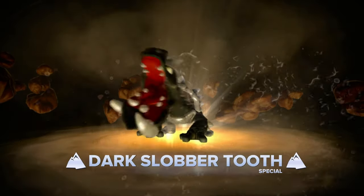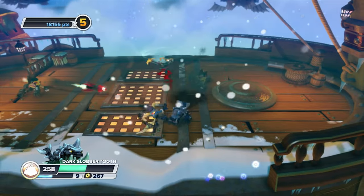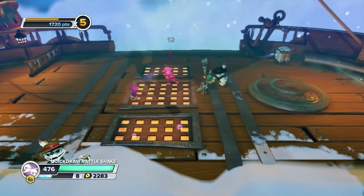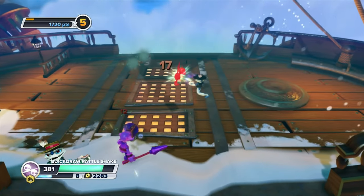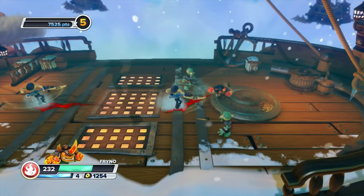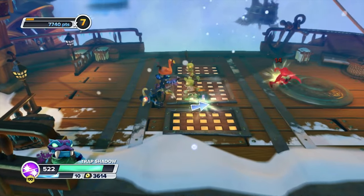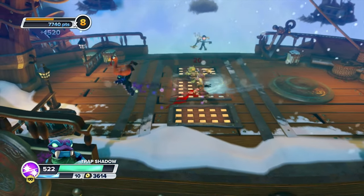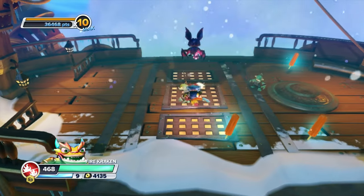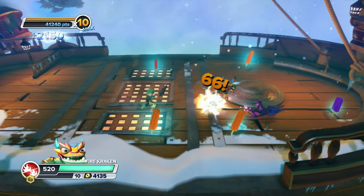Number 25: Slobbertooth - slow, not that strong, but with a fun moveset. Increase his speed and power and he'd be one of my favorites. Number 24: Rattleshake - alright shooter with a good get-off-me attack, but shooters just aren't my style in Skylanders. Number 23: Frino - generic, middle of the road, he has a bike, that's all. Number 22: Trap Shadow - middle of the road as well; I like the trap aspect, but he's better than Frino since he has the extra health being a swapper. Number 21: Fire Kraken - another middle of the road character; I really like his juggling move, but that's really it, and that's why he's the best of the middles.